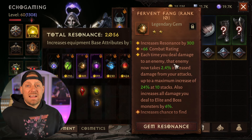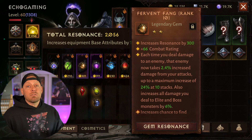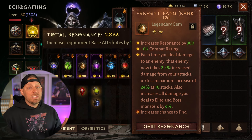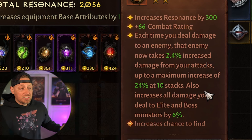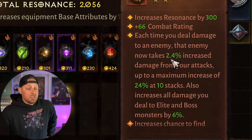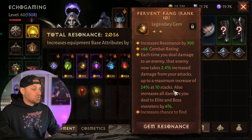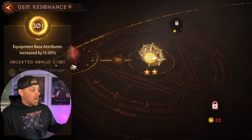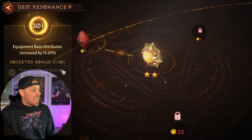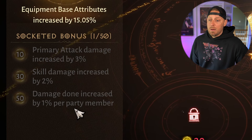I have my Fervent Fang up to rank 10. Remember, this gem you can really only get from Battle Pass and from the Boon of Plenty, so it's one you should never get rid of no matter the rank — it takes a while to rank up to 10. Essentially, every time I deal damage to an enemy, they take 2.4% increased damage from my attacks, up to a maximum of 24% on 10 stacks. Because I have the slot awakened, I'm getting base attributes increased by 15%, and we'll work our way down to get primary attack damage, skill damage, and damage done increased for party members as we fill up the awakened gem slots.